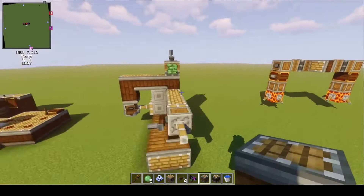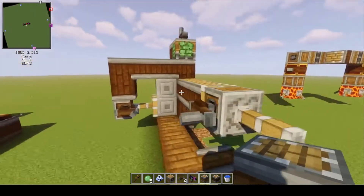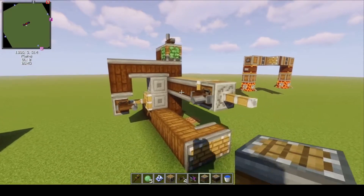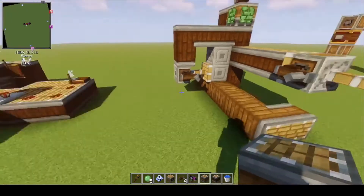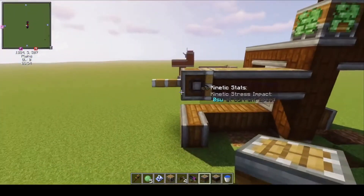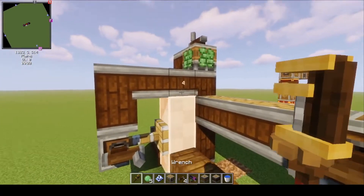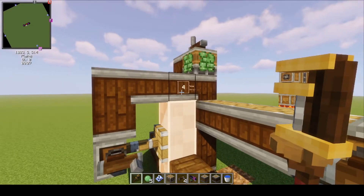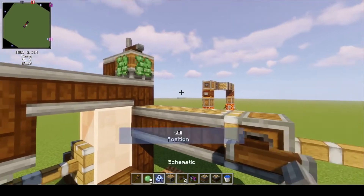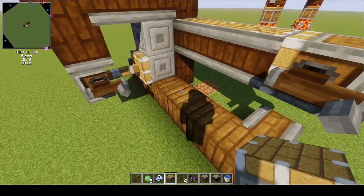On to the second contraption. This is what I call a mechanical clutch. I know there's already something called a clutch in Create mod that is for rotational force — this is for keeping chassis together, so until I have a better name, I'm calling it the mechanical clutch. What this does is take advantage of the fact that chassis with glue on them will grab the blocks in line with that glue even if they themselves are not glued together, allowing us to decide whether to move the secondary chassis or not.